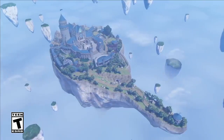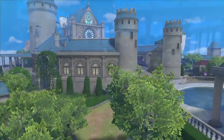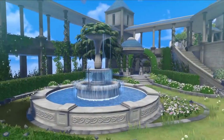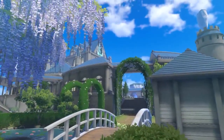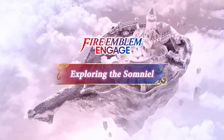Welcome to the Somniel, your home base in the Fire Emblem Engage game. As the Divine Dragon, you can visit the Floating Fortress whenever you'd like. Whether you're taking a break or preparing for the journey ahead, the Somniel is yours to enjoy.